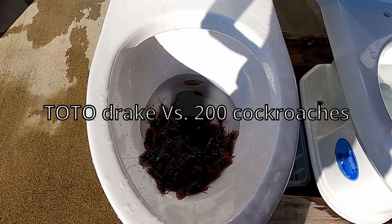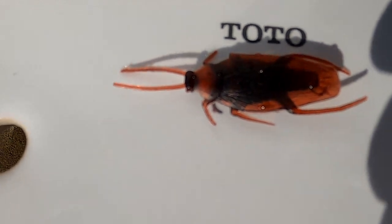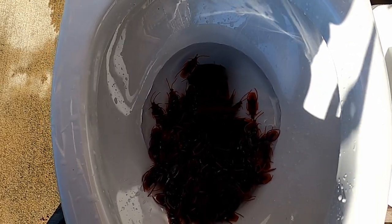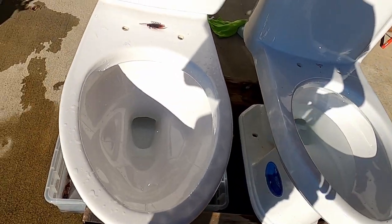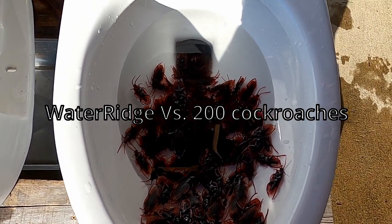This is 200 cockroaches on the Total Drake. Let's see how it looks. One cockroach on the Total — not gonna hold the handle down to make it fair. Let's see... got some of it, but like 10 or maybe 20 of them are stuck in there. 200 cockroaches — let's see what it looks like.